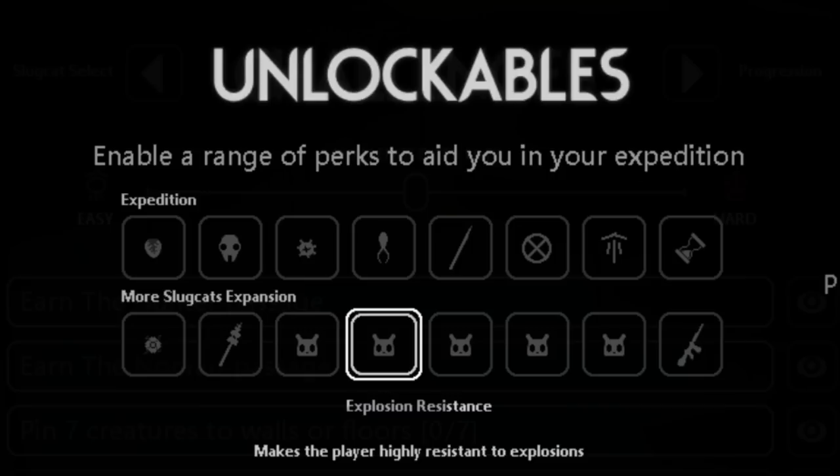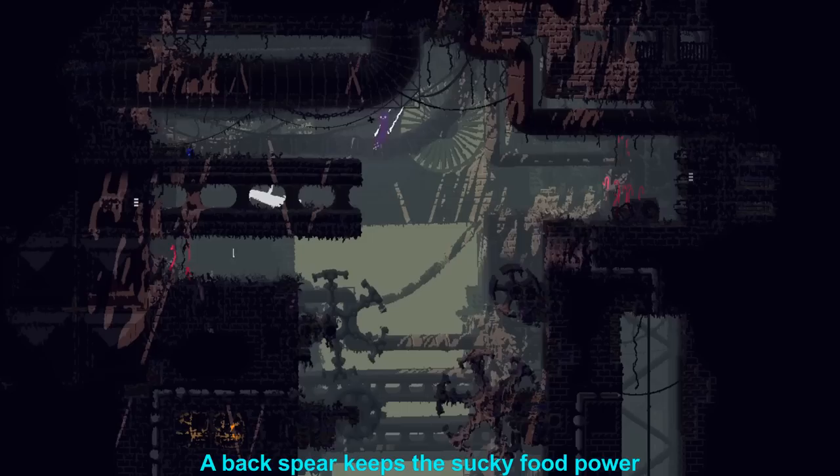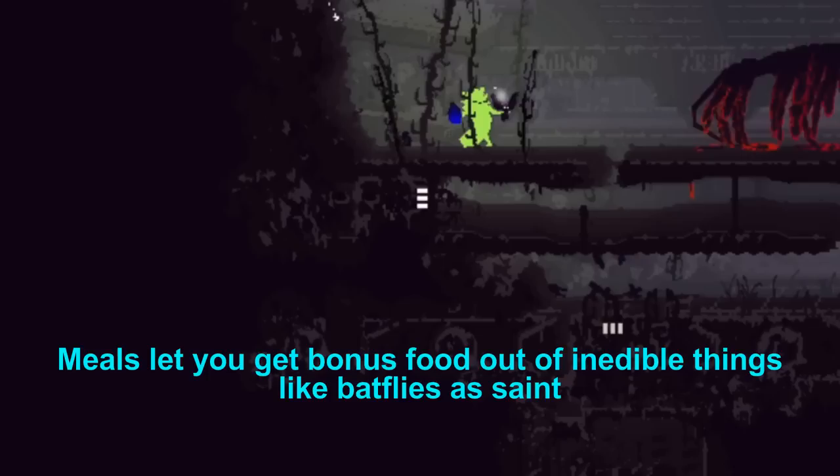Spearmaster's dual-wielding spears, Gourmand's crafting, Artificer's explosive jump and parry, Artificer's explosion resistance, Rivulet's speed and breath, and Hunter's backspear are all available. Spearmaster's spear production, Artificer's bomb production and mauling, Gourmand's weight and ability to cough up items, and Saint's tongue are not available. Meal eating is included with the crafting perk.